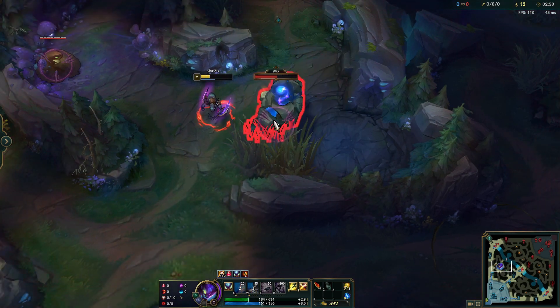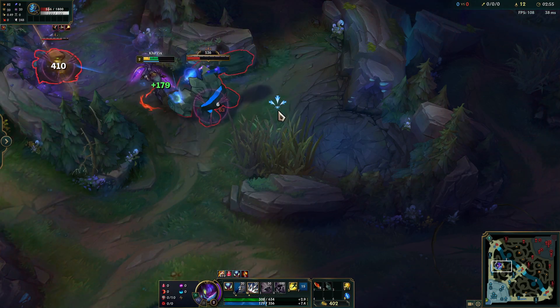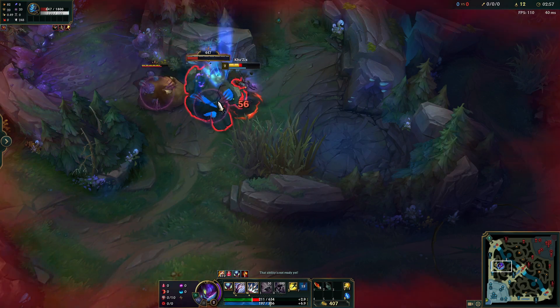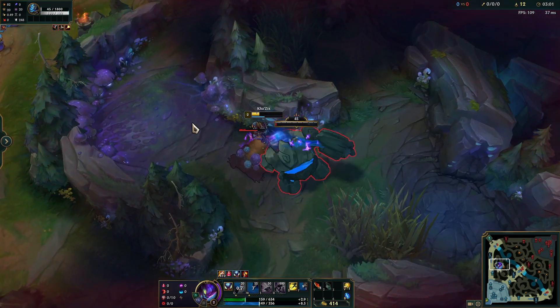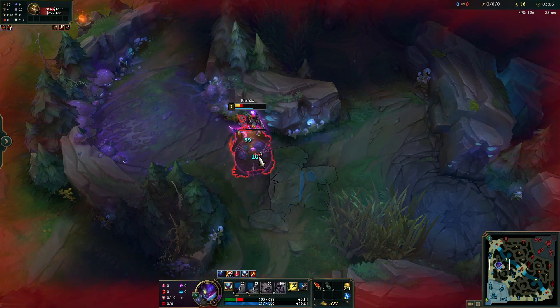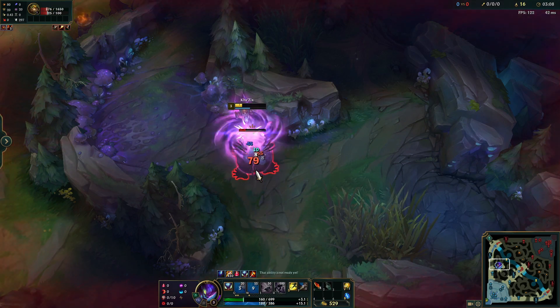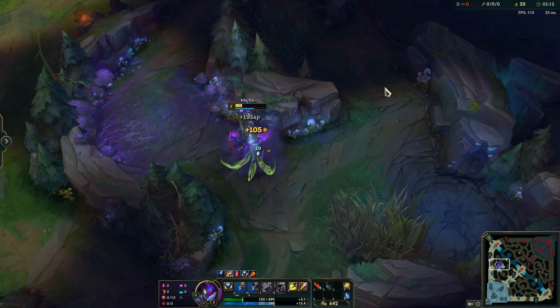Aggro Krugs by smiting it and keep attacking blue buff while Krugs is walking over to you. Then hit W at both camps at once to maximize damage output against jungle monsters, applying your jungle item's passive that heals you while also granting you the heal from W. Then finish off blue buff and afterwards Krugs by using auto attacks, Q, and W. With good kiting you can finish at 30 to 80% health.